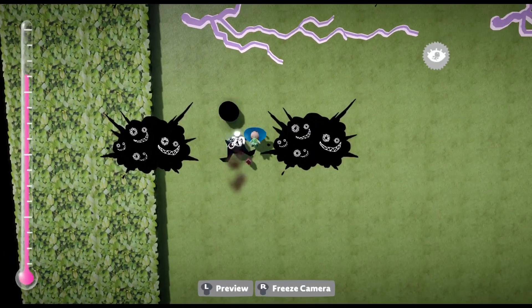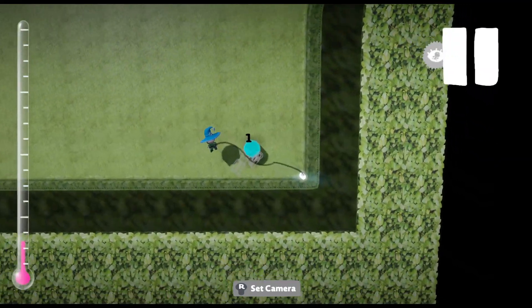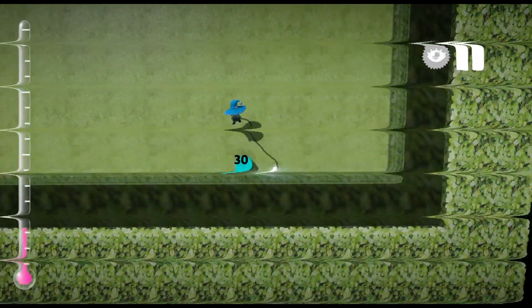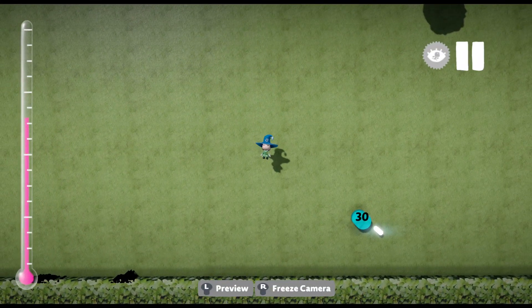And that is basically all for the infected sheep at the moment. Next update, I'm going to try to add dinosaurs. Right now I'm just trying to fix bugs. I hope you guys enjoy your day and get excited for Symbol Balls. See you later.